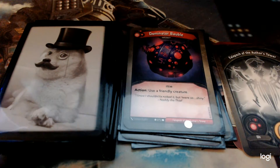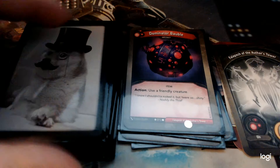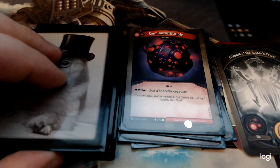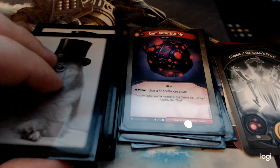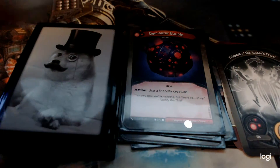Dominator Bobble — I've seen in certain decks this be a really powerful card. In this deck it's not that good, it's okay. I'm happy to get it out there, but I don't have a ton of creatures that I feel like I really want to be using all the time. It's just not that strong, but it's pretty good.